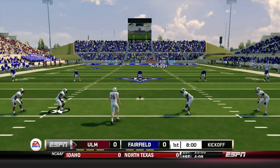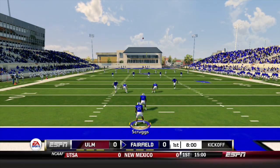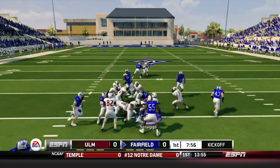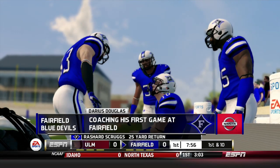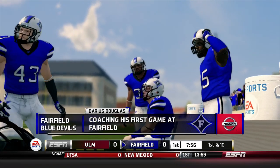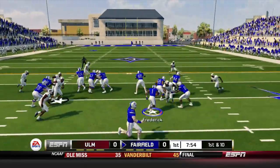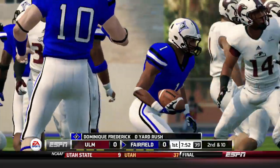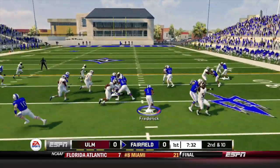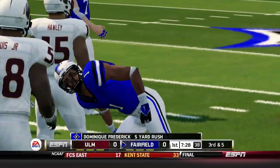We will receive the ball to start, with Rashad Scruggs and Trevon Bullock back to return it. It'll be Scruggs out of the end zone, and he is brought down to the 25 yard line. Darius Douglas is coaching his first game today. Spencer Clay under center from the I formation, and Dominique Frederick is brought down for no gain. Now we'll go shotgun and give it to Frederick — this time he has more room to run and gets five yards.